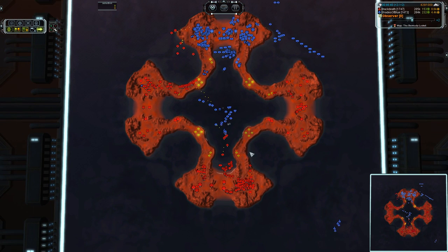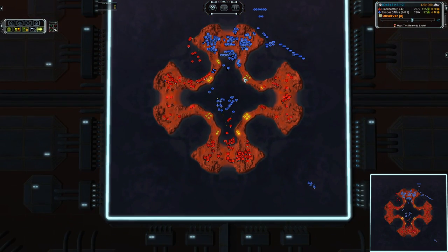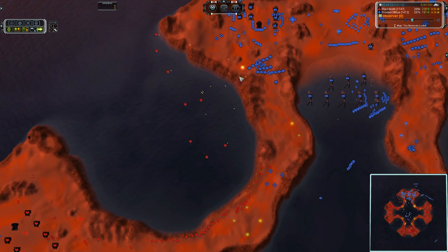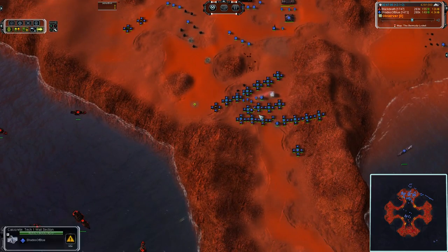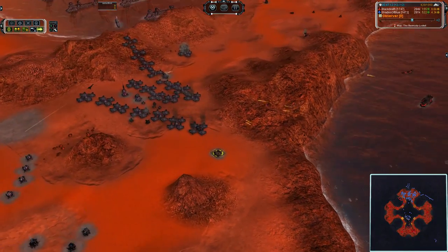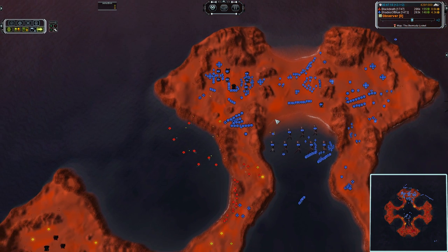Corsairs are going to successfully take out another one of the cruisers — it's down to half health on that one. But there's ASF to save the day, along with those cruisers — that means air control is completely in the hands of Shades of Blue. And this assault on the left — T1 point defense actually looking kind of useful. The Salems are going to wreck the party as they always do, hammering away at these point defense formations.